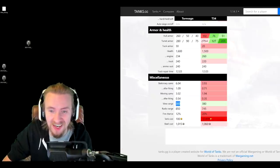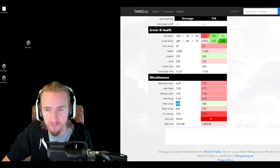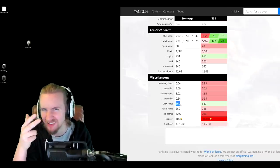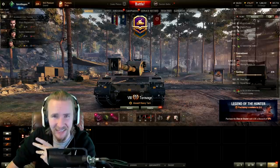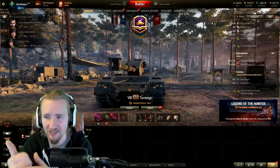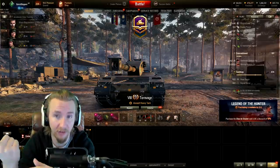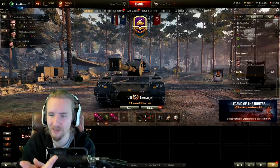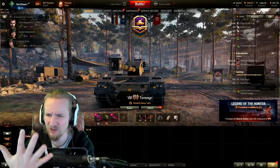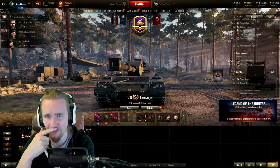I hate the view range on this vehicle: 360 meters means you are not able to spot for yourself unless you also use coated optics. But there's a problem — I want to use vertical stabilizers to improve the horrendous gun handling, an aiming device to improve the horrific accuracy, vents to make everything better, a gun rammer to improve the terrible DPM, and a turbo because the vehicle is incredibly slow. Yeah, we've got some problems here.